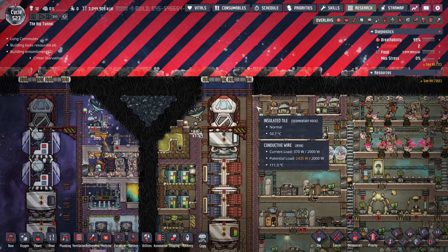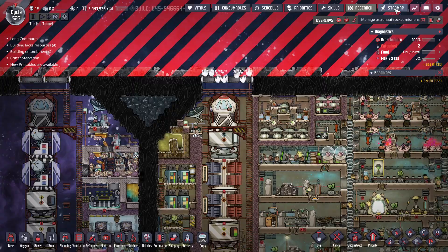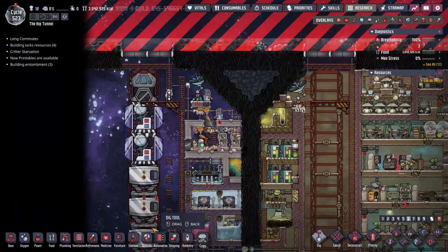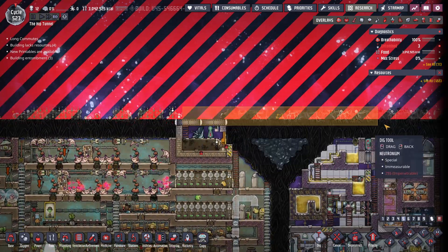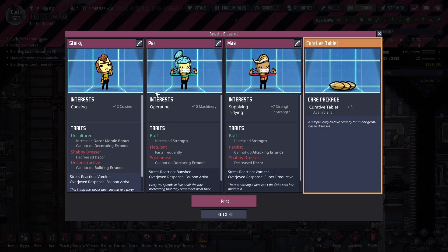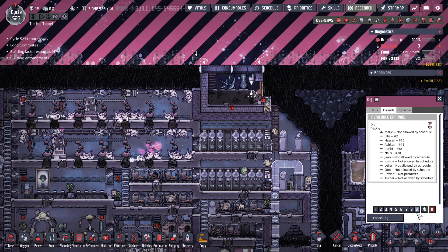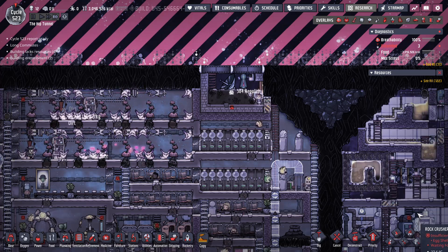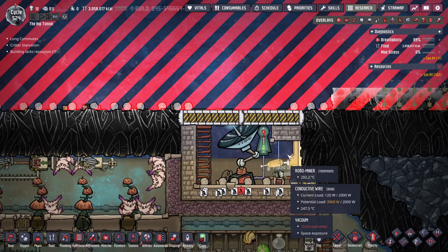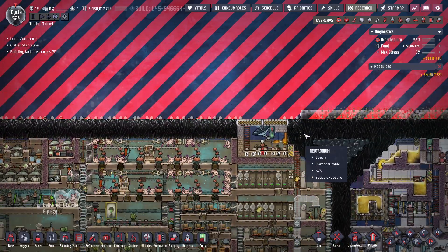The meteor shower is over — let's have this rocket take off and go get me more stuff. At priority nine, still nobody's coming to dig that. I want another rocket pilot because I'm about to lose one and I haven't seen one in quite some time. Here comes another meteor shower, but I moved this switch so now hopefully my robo miner won't get entombed when there's a big meteor shower. It only took 524 cycles since I got up to space.